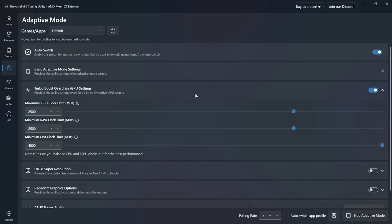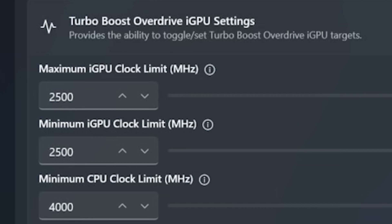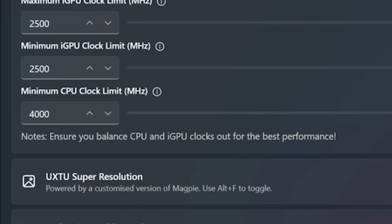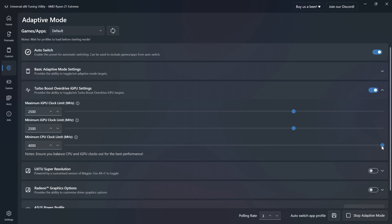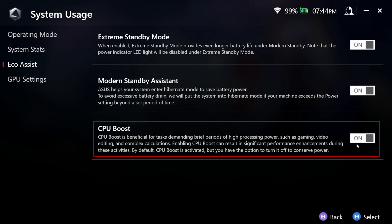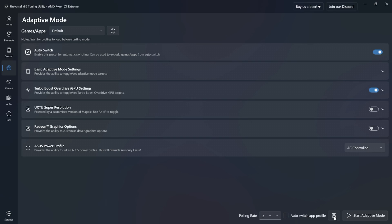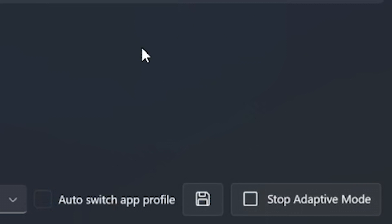Now go to the Turbo Boost Override iGPU setting, where you can set the minimum and maximum GPU clock. I recommend setting both the minimum and maximum GPU clock to the same value to ensure clock stability, as GPU clock fluctuations may stagger performance and cause sudden frame drops or stuttering. I've set both at 2500 MHz — you can go all the way to 3300 MHz, but I'll show you later why that's not a good idea. For the CPU, I set the minimum clock to 4000 MHz, though that slider won't matter much as it only sets the minimum, not the maximum. You can also optionally disable CPU boost in Armour Crate if you prefer to run on the base clock of 3300 MHz, which will lower power consumption and temperatures. Once you've made your changes, don't forget to save the profile and click on start adaptive mode.